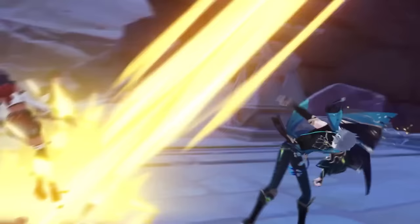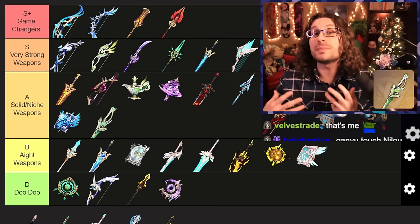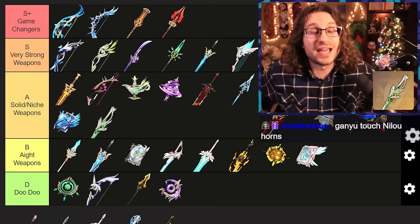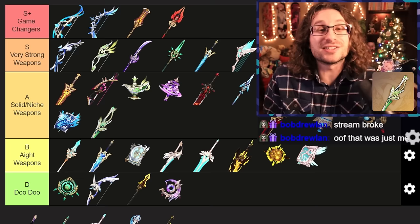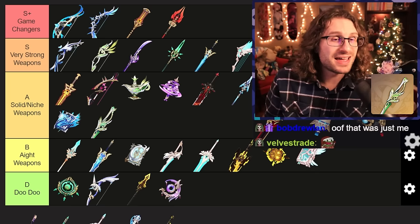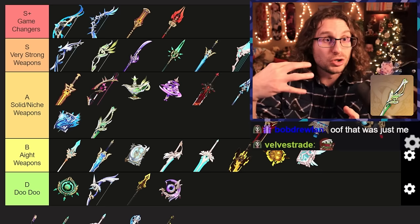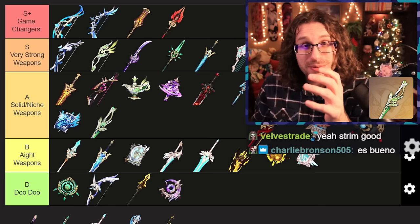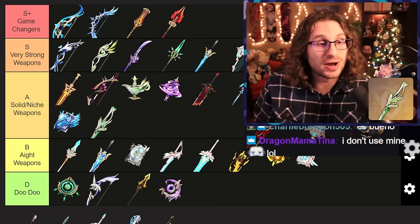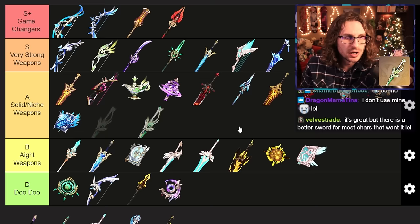Sick lo-fi dendro beats to 36-star the Abyss — it is Light of Foliar Incision, Al-Haitham's signature weapon. It looks really cool and I'm going to tell you right now, this weapon is really good. It has lower base attack because it gives 88% crit damage, okay — that's a gosh-dilly-darn lot of crit damage. It gives a little bit of crit rate. And then it gives normal and charge attack bonus based on the character's elemental mastery. Al-Haitham absolutely loves it, Ayaka can do pretty well with it even though she doesn't benefit from EM, and Kaeya likes it too. There aren't that many low-constellation five-star characters that like this weapon, but the ones that do really, really love it. I actually think this is one of those weapons that's gonna get better as the game progresses. Very strong.